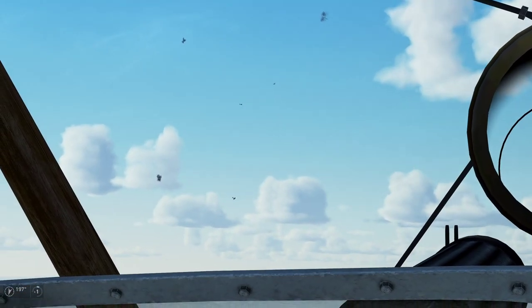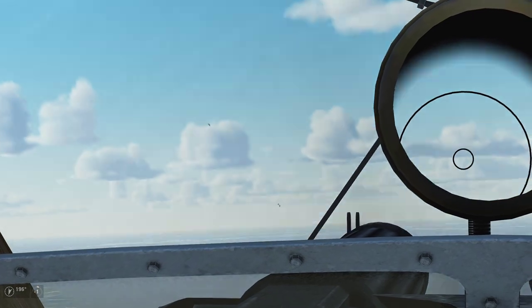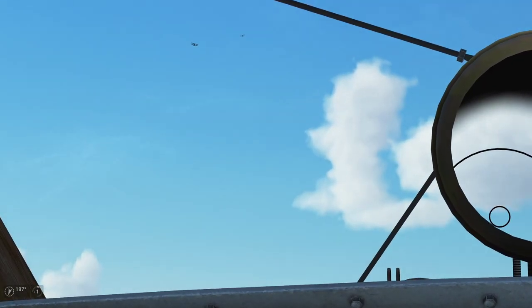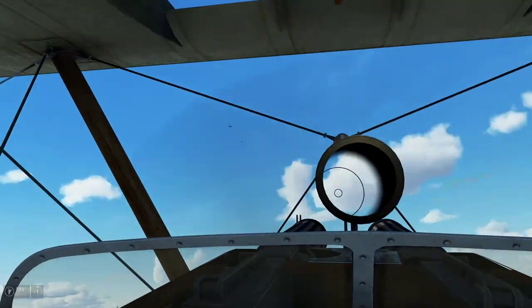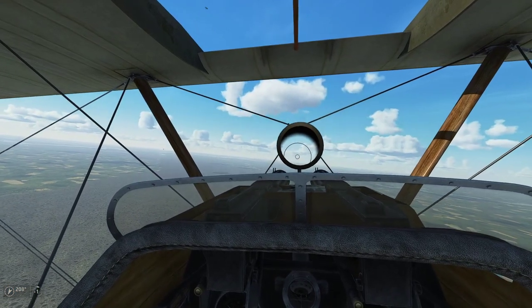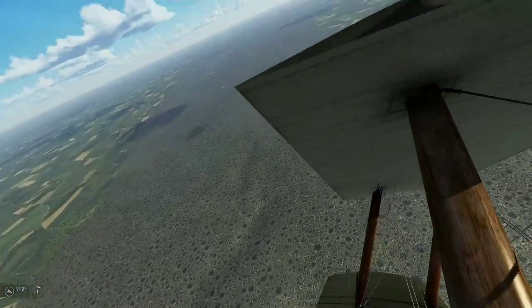Oh, that plane is going down — and that looks like a very British aircraft plummeting to the ground. It looks like another aircraft ditched and there's a chute. That's a Sopwith Camel, the closest one. It looks like maybe a SPAD or another Camel. Is IL2 Tank Crew any good? Yeah, overall I really do like it. I'm actually planning on doing a series in IL2 Tank Crew — I may have the first video out next week.